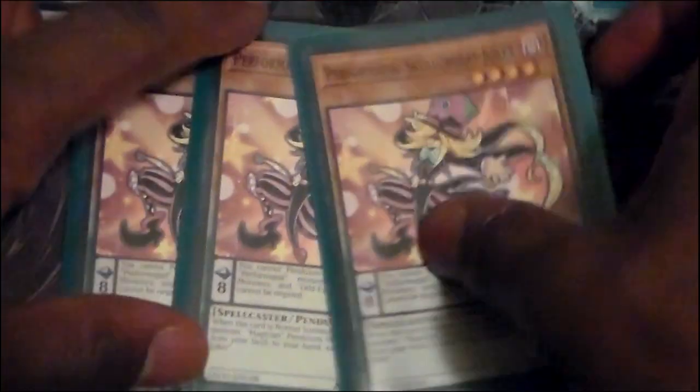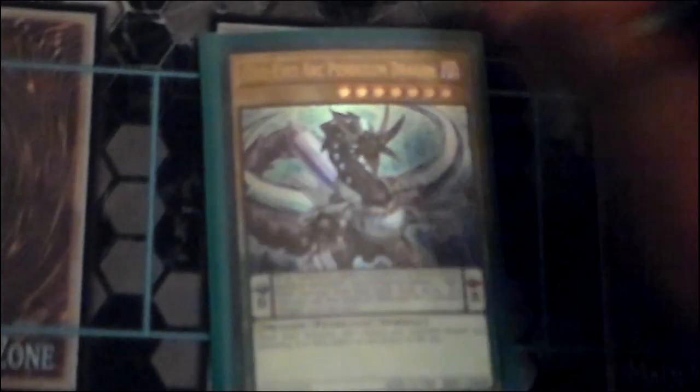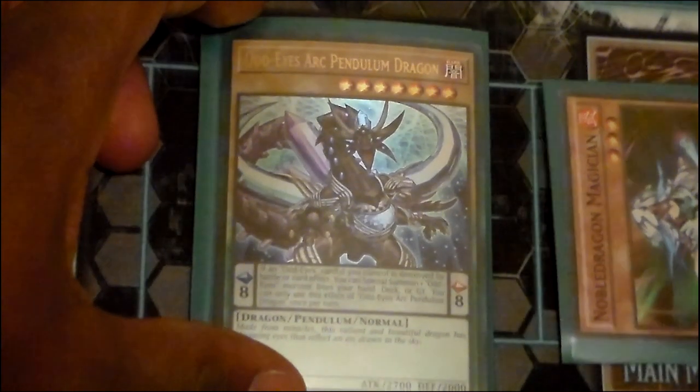Three copies of Performapal Skulk or Bad Joker — it searches literally everything in the deck, there's no other reason to play less than three. One copy of Noble Dragon Magician: the scale effect destroys itself, so it's the worst scale effect, but it's designed to level-modulate Odd Eyes monsters. It gets you into level 8 synchros when combined with Light Phoenix. If you have Ark Pendulum Dragon on the field and this in hand, you can special summon it. It also makes it easier to get two Pendulum monsters on the board to make Heavy Metal Foes Electromite, then bring them both back for more scale or synchro shenanigans.